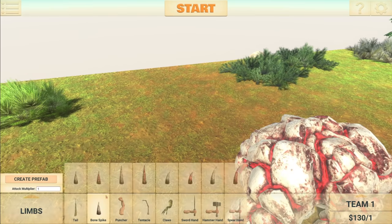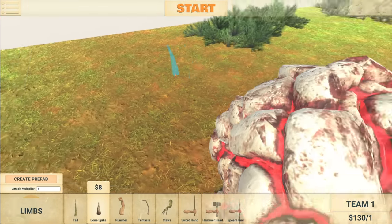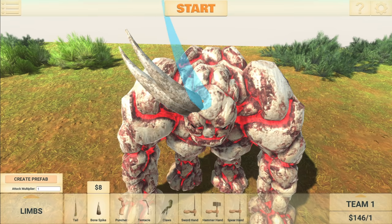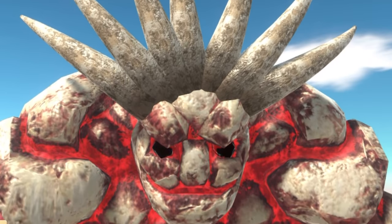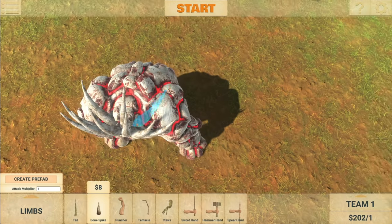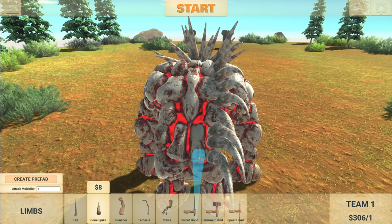Step one: go to spikes. Do we go for the curved spikes? I feel like that makes the most sense since he does roll quite a lot. Now we're going to have to fill his entire back with these spikes, so let's scale them down and go a little bit crazy. I'm not sure if he'll still be able to roll or not, but it will certainly do more damage. Does he look like a porcupine yet? Not really. Let's just keep adding lots and lots of spikes.